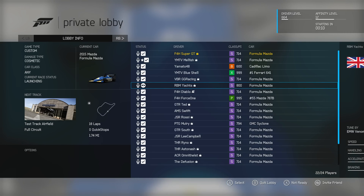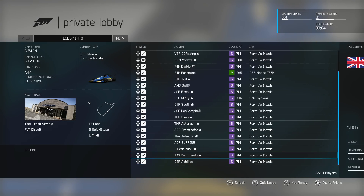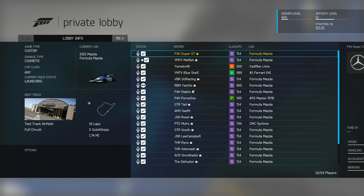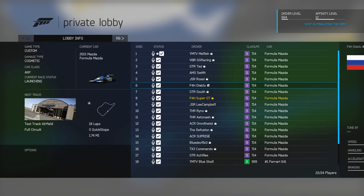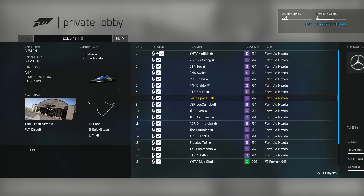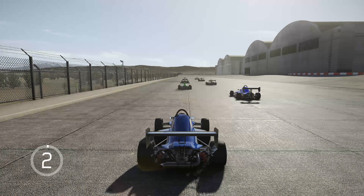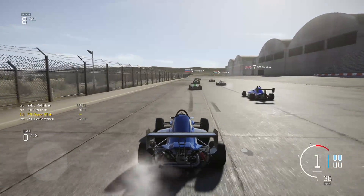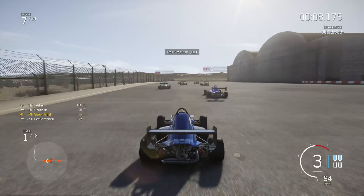Hello viewers, it's SuperGT here. Have you ever wondered what you get if you mix Mario Kart with Forza? Wonder no longer — here we are, it's the YMTV inaugural Mario Kart event. We're all going to be driving in the Formula Mazda, so it's pretty much a big go-kart. We're going to have a load of shells — green shell, blue shell, red shell — going around trying to wipe us out. This is the first of two videos, set at Test Track, and I'm starting mid-grid.